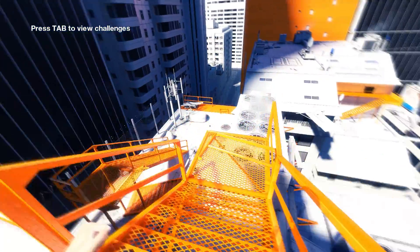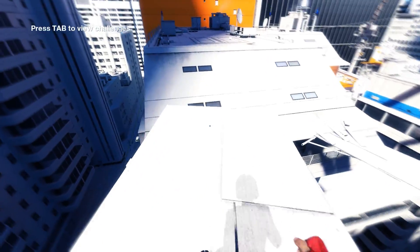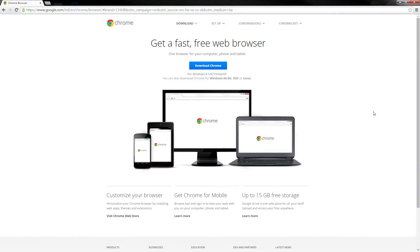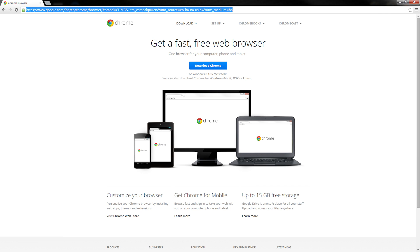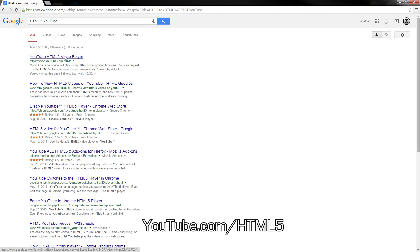60 frames per second video is now here. Just don't tell Ubisoft — revel in its glory. But first, there's a small catch in order to actually get 60 FPS in the video playback. First and foremost, you'll need to be running Google Chrome. Makes sense — a website owned by Google is trying to put its software first. But you'll need to be running the HTML5 player as well. If you're using the Flash player at the moment and want to swap over to HTML5, there's a link for you to do so in the description below.